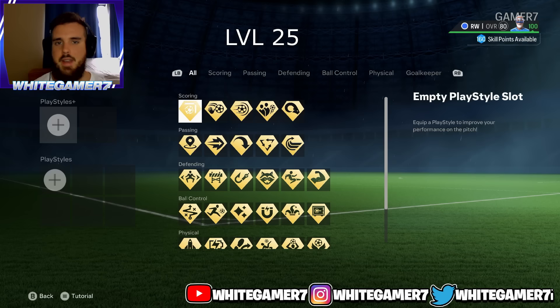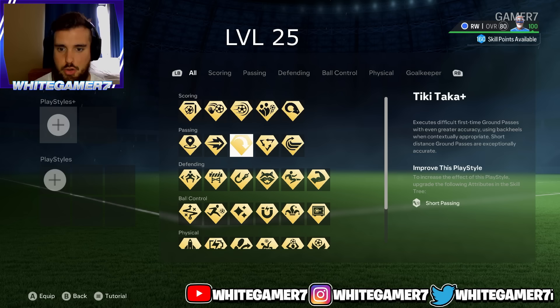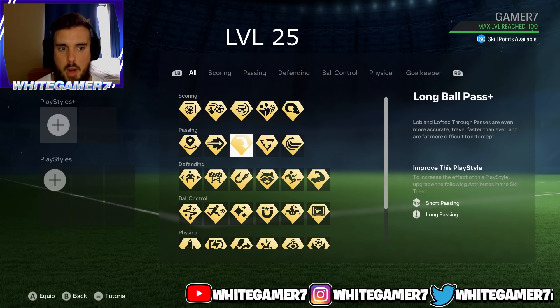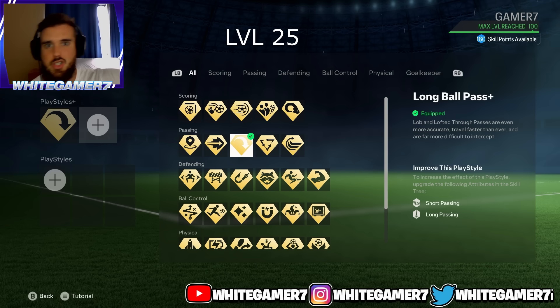For the play style plus, you're only gonna have two on lock. You're gonna have the first touch and a defending one. Go with the first touch plus at level 25, and as soon as you get to level 26, go with the long ball pass plus — it's very very good. When you're playing winger sometimes you're gonna need to switch it or do a little chip ball to find your teammate.